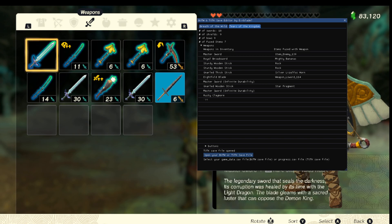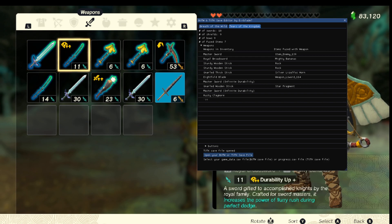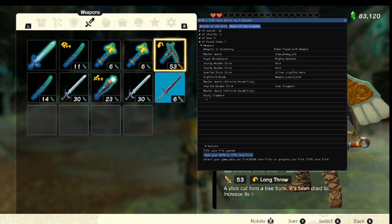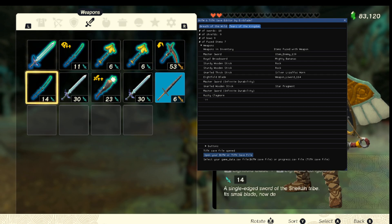Here we have the Master Sword, fused with its Rare Stone Talus Heart. I haven't added that display yet but I will soon — that's the ID for the Rare Stone Talus Heart. This weapon is fused with the bananas. And this weapon right here is the Eightfold Long Blade — I just haven't added a name yet. This is all a work in progress.